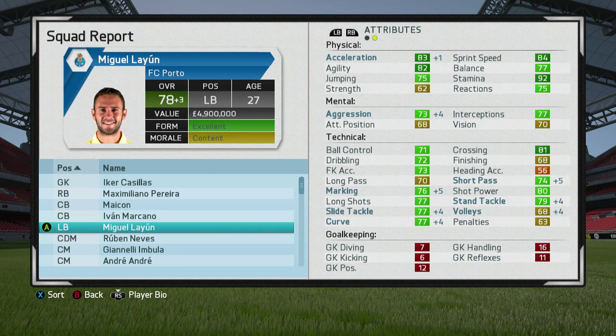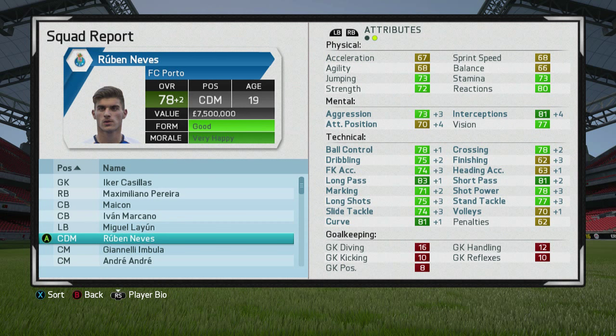Now let's look at his first season growth - he's gone up plus 2 and is now 78 overall. There are improvements to all of his mental and technical stats which is really good to see. It's a shame his physical stats haven't gone up, but hopefully they will in upcoming seasons. Interestingly, all his stats are now either yellow or green, which just shows what a great season he must have had.